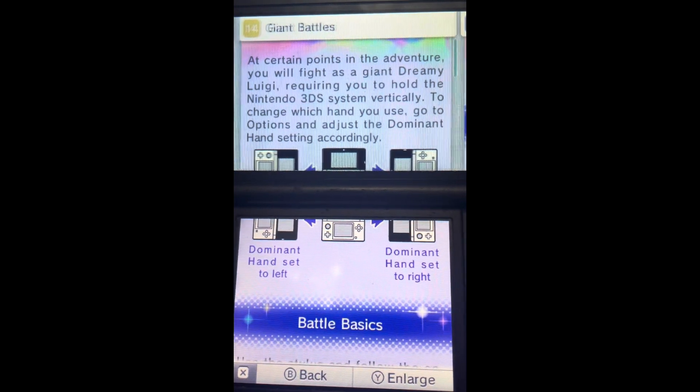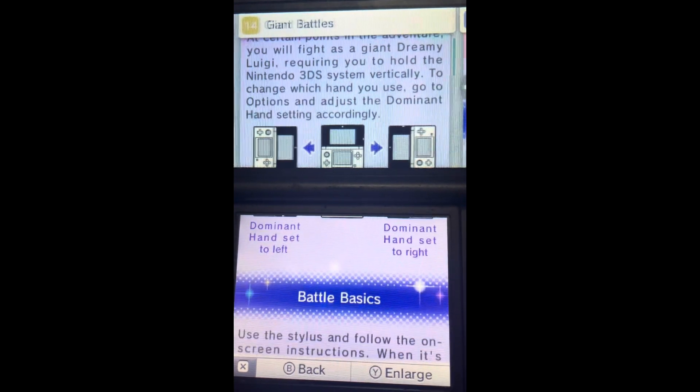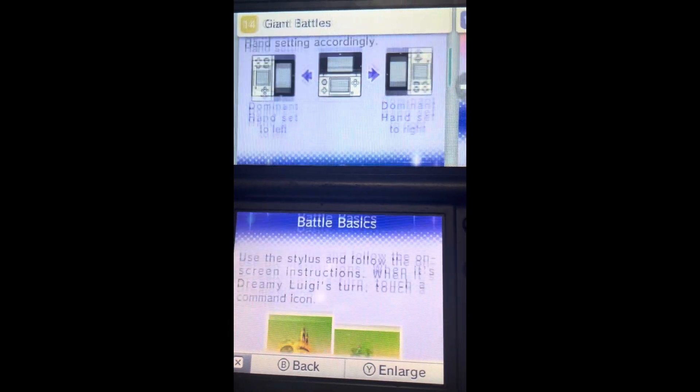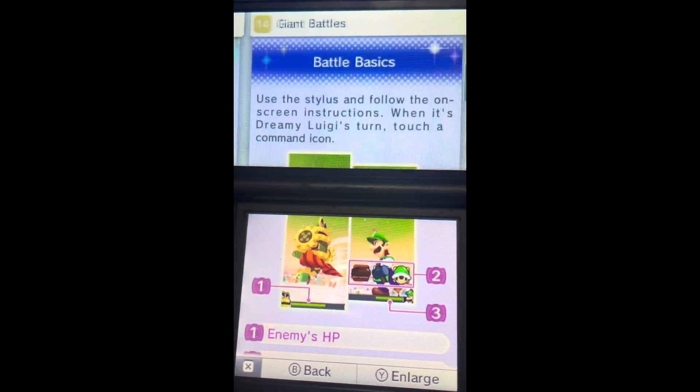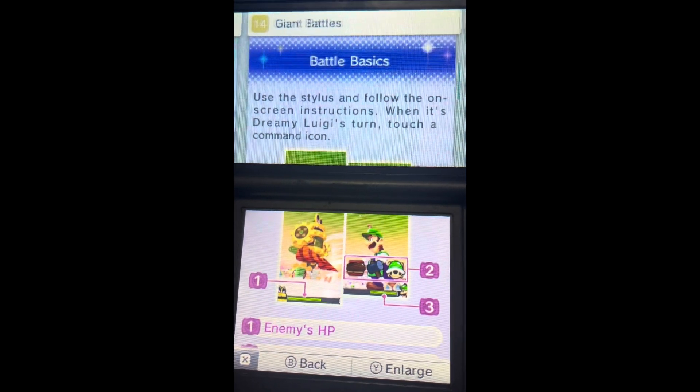To change your future handy, use golden options to adjust the downhand currently. Use the stylus and follow the on-screen instructions. When the Dream Returns has a command icon.